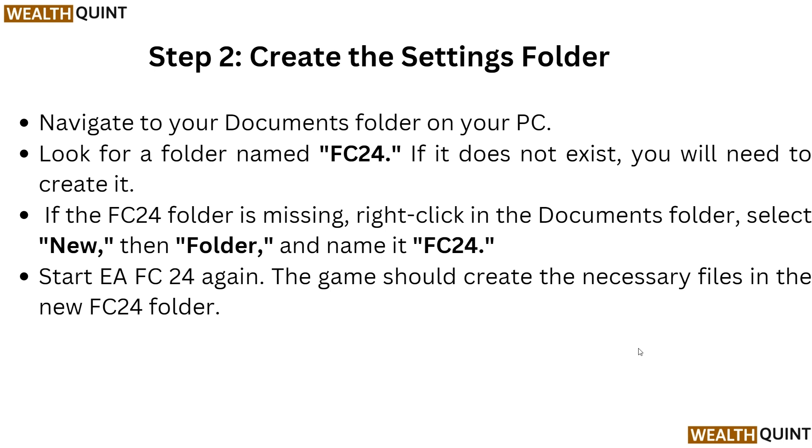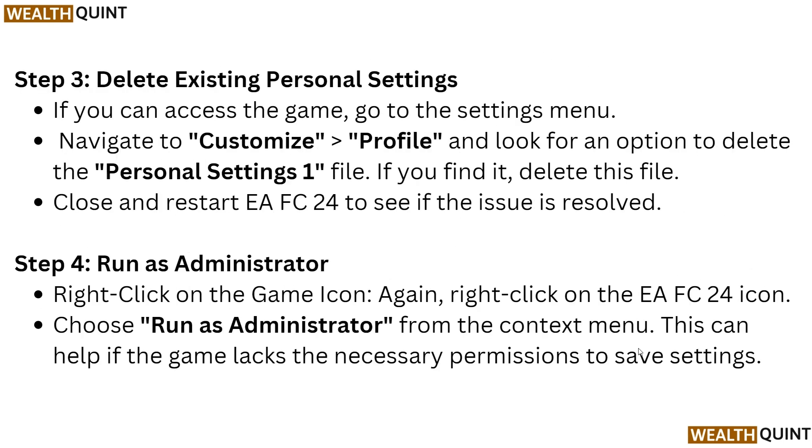Step 3: Delete existing personal settings. If you can access the game, go into the Settings menu, navigate to Customize and Profile, and look for an option called Personal Settings. Delete this file, then close and restart EA FC24 to see if the issue has been resolved.